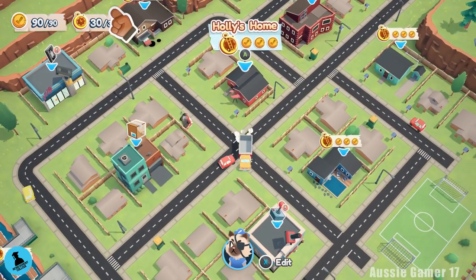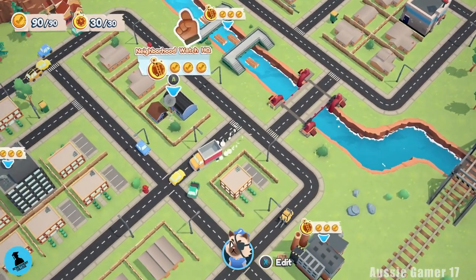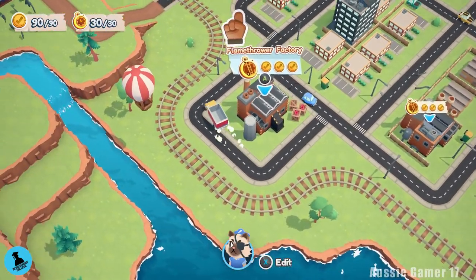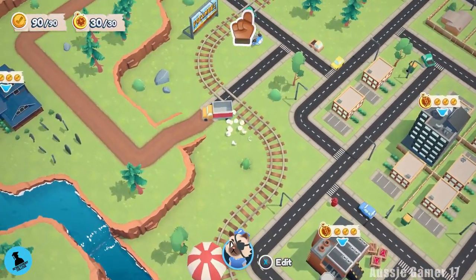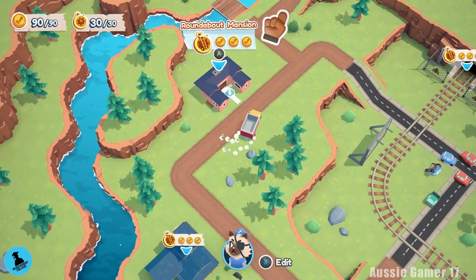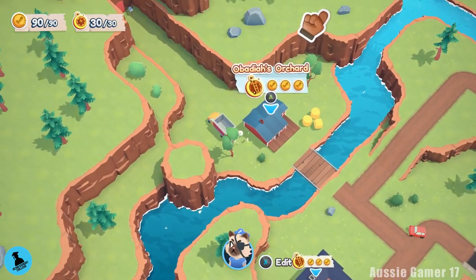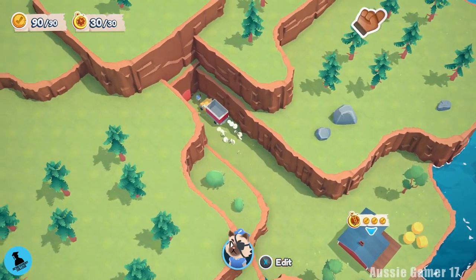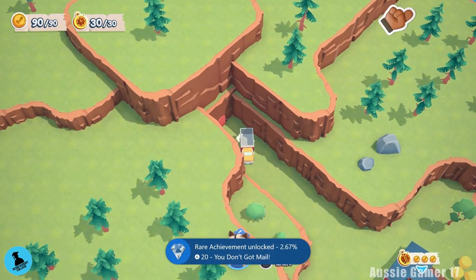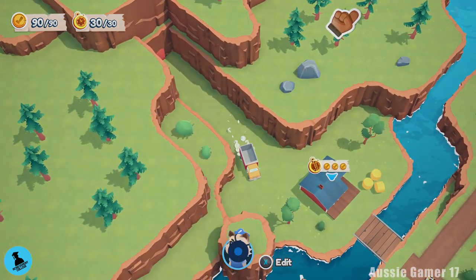Starting at Holly's Home as a nice starting point, head over to the left past all the other levels to find the hidden mailbox. Head up north along the little trail, past Dread Manor, find Roundabout Mansion, continue past that to Obadiah's Orchard, head down the secret passage and hit the mailbox with the truck. There's another rare achievement — You Don't Got Mail. Pretty simple once you know where to look.